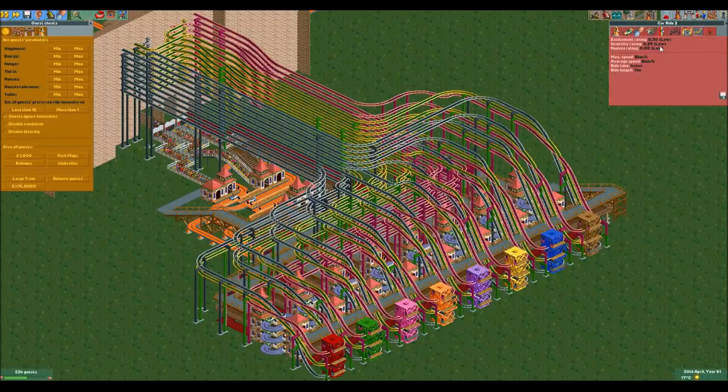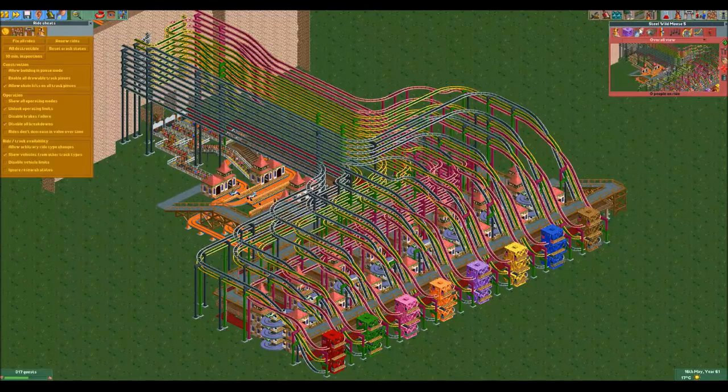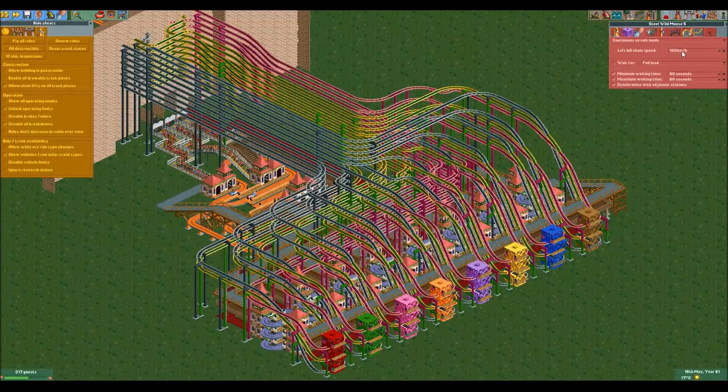The stats of these small car rides aren't exactly great, and guests will most likely not ride them, so I've used a cheat that makes guests ignore the intensities of rides so they will ride any ride they encounter most of the time. The first additional cheat is 'allow chain lifts on all track pieces,' which has allowed me to put chain lifts on all the wild mouse rides to get the lift cabins to the front a lot sooner. The second one is 'unlock operating limits,' which allows me to set the chain lift speed to 120 kilometers per hour — once again to get the cabins to the front faster.